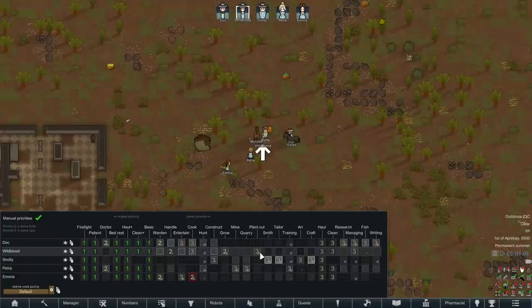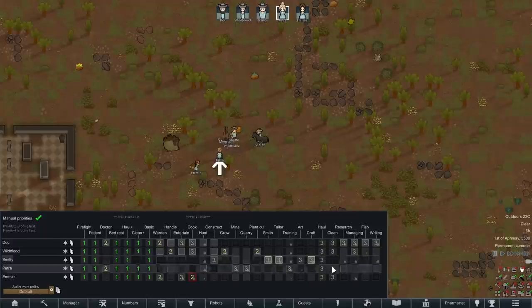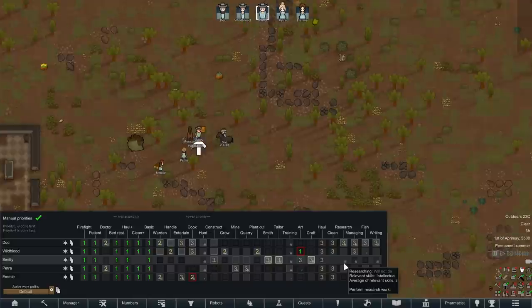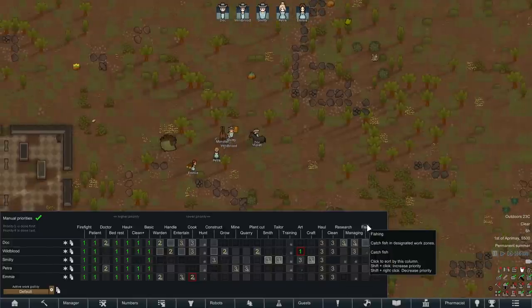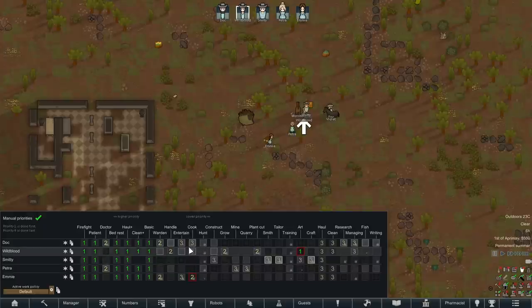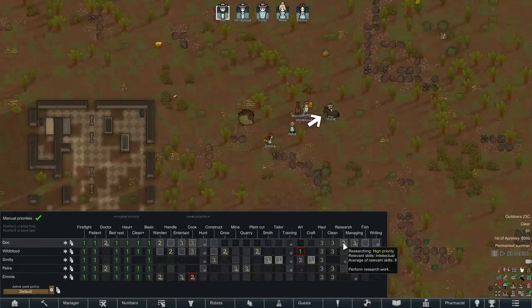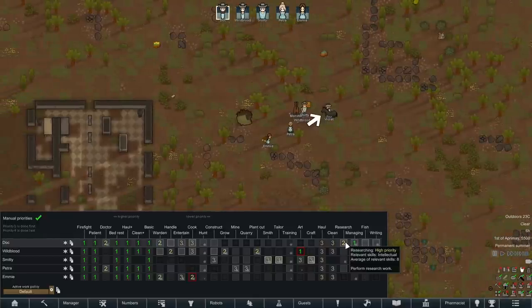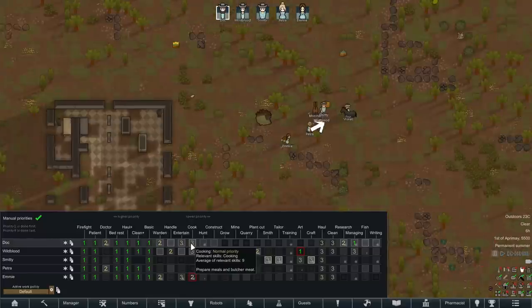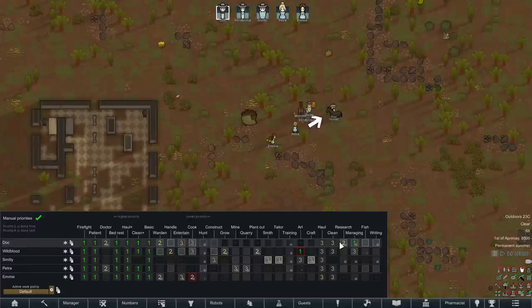Mining — turning that on for Petra. Smitty we're also going to leave all the crafting on level three. Training with training dummies we'll leave off for now. Smitty also has the intellectual passion, but I think it's really going to be Doc that works on that. Once we get a research bench, we're going to want Doc to do research and manage, basically spending all their time researching unless there's a patient. We aren't going to have a research bench right away, so Doc will actually spend some time cooking. We might want Doc to do some entertainment too, although really that is going to be Emmy's job.